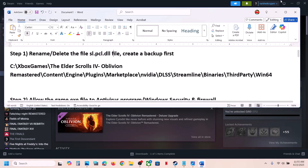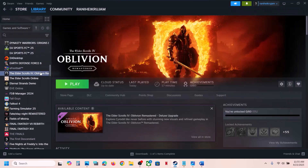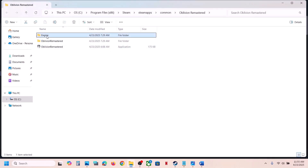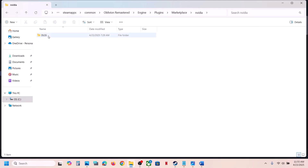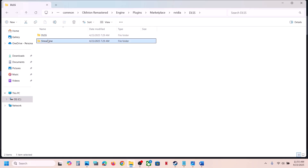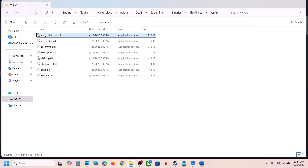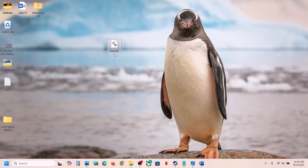To do this, right-click on the game, select Manage, then Browse Local Files. Open the Engine folder, then Plugins, Marketplace, NVIDIA DLSS, Streamline, Binaries, ThirdParty, Win64. Here you can see the sl.pcl.dll file. Copy it first to create a backup.